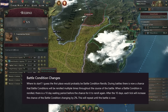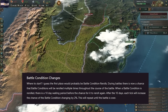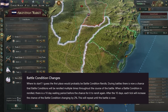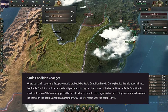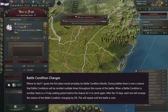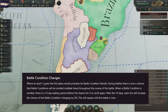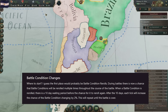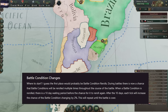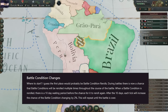What they've done here is made it so that during ongoing battles, there's now a new chance that battle conditions can be re-rolled multiple times throughout the course of any battle. When the condition is re-rolled, there's a 10-day waiting period before the chance for it to re-roll again. After 10 days, each tick will increase the chance of the battle condition changing by 2%, so you should expect it to happen eventually as it becomes increasingly likely over time.